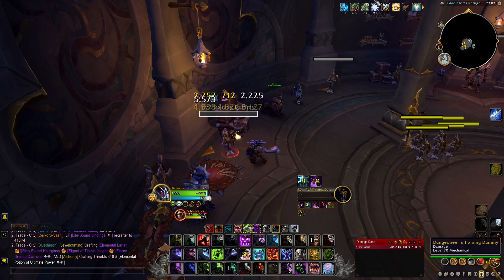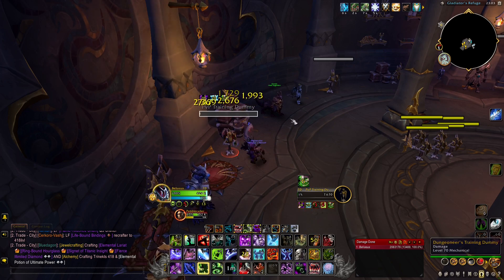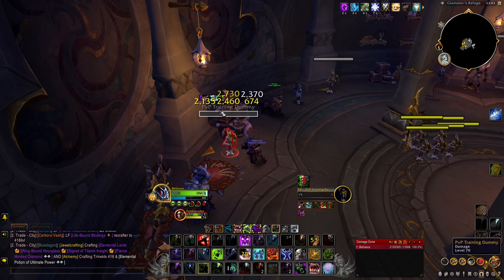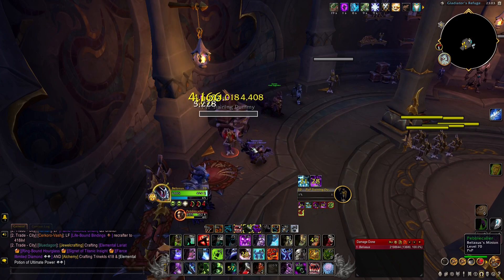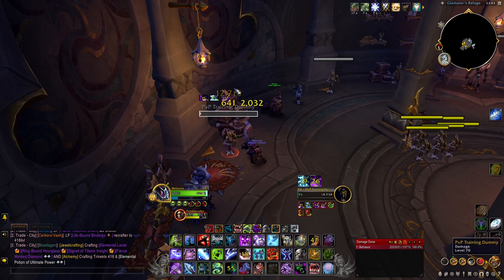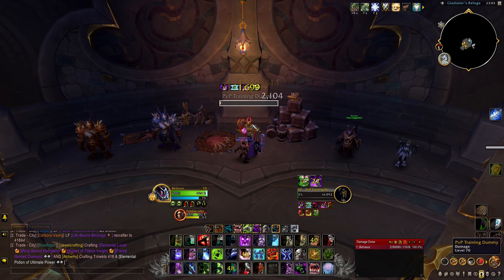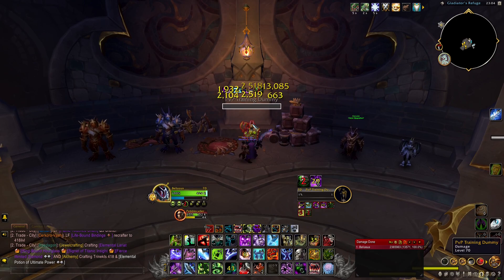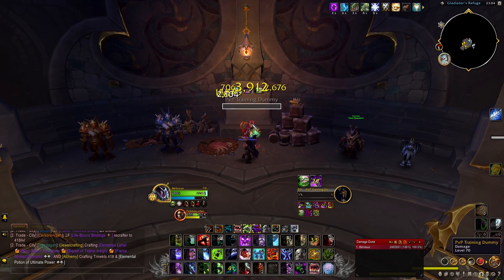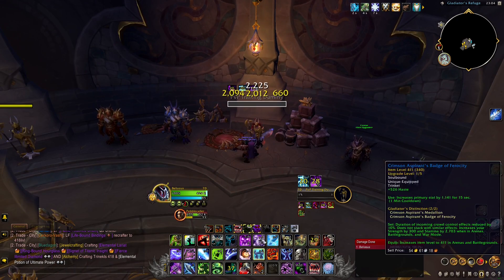Apply and burst as many Festering Wounds as possible to build up Festermight strength. With a 40-strength increase, Death Coils shoot for around 14k — without it they're only 12k, so the buff adds 2k just to the pure Death Coil alone. You deal damage from many sources, not just single target, so you won't always see big individual hits but the overall damage adds up considerably.